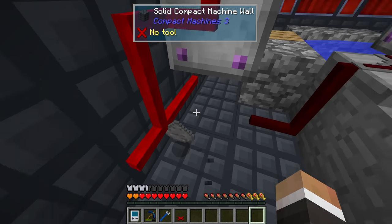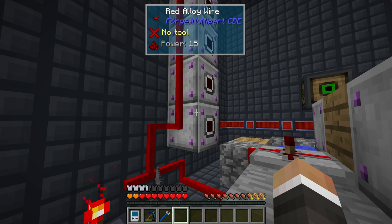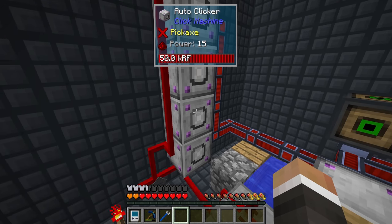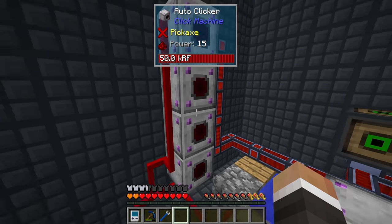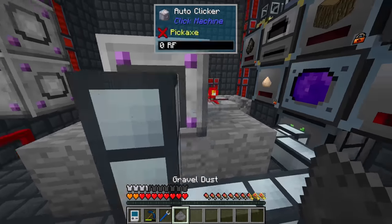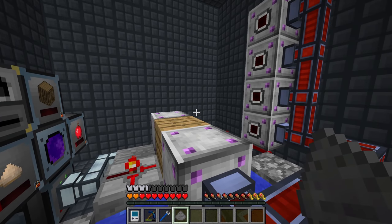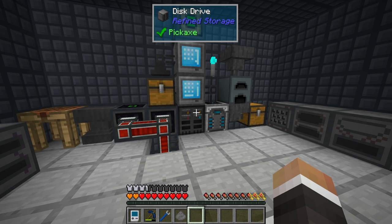The plan is to move the red alloy wire so it only goes to the bottom auto clicker, freeing up the left side of the auto clickers to export boron spexel hoes. Using our refined storage system to automatically create and export boron spexel hoes — much like we do with redstone blocks and iron blocks — should keep the tree farm running continuously. It won't fix the watering can issue, but at worst the trees will still grow at normal vanilla speed.